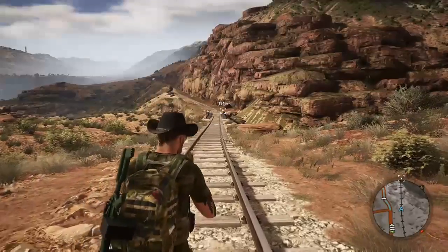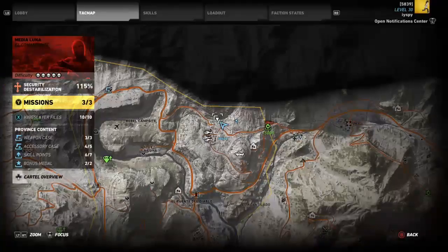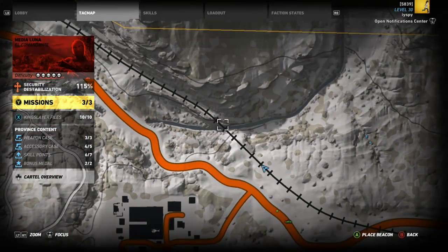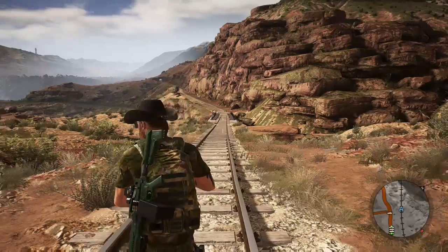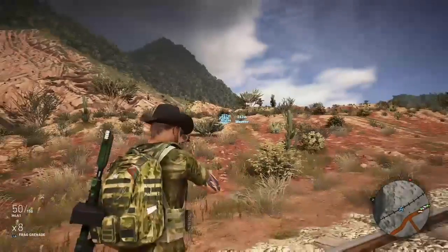But anyway, once you get there, I recommend stopping and getting out a couple hundred meters before and going on the railway tracks on foot. This is mainly so you can send your squad up into the hill to hold position, so they don't spook the yeti.